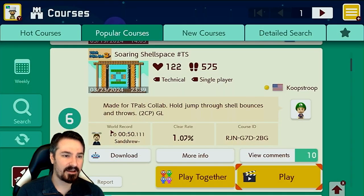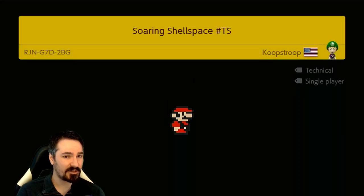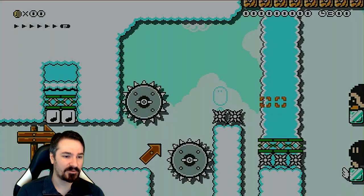Alright, now we've got Soaring Shell Space TS by Coop's Troop. Made for T-Pals Collab. Hold Jump through Shell Bounces and Throws to Checkpoint. Good luck. And I'm guessing this is hopefully an official team shell level — it probably is. So I'll get a couple more team shell points.